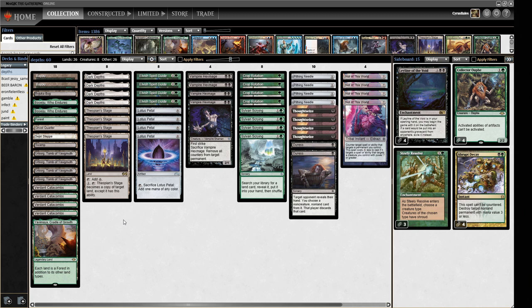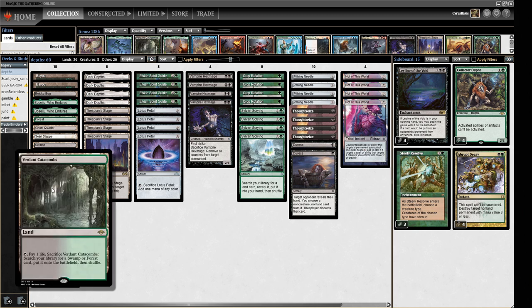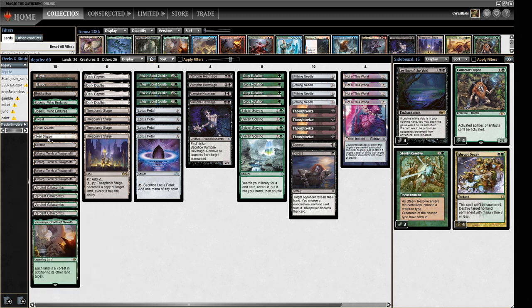The reason I like Green-Black Depths over other Turbo Depths builds is it lets you play turn-one Verdant Catacombs and pass, without worrying about it getting Wastelanded. We also have two basics — Swamp and Forest — meaning we can play around Blood Moon effects very easily. We have eight sources that can cast one half of our answer to those effects, which we'll get to in the sideboard.